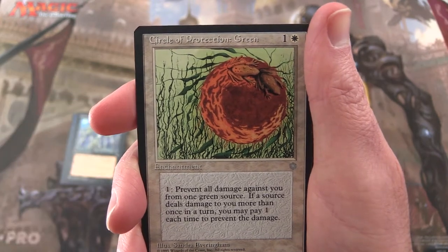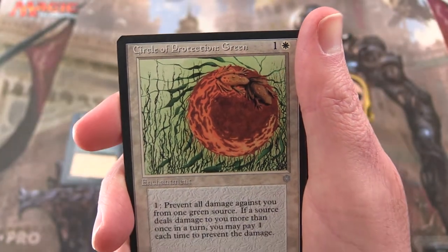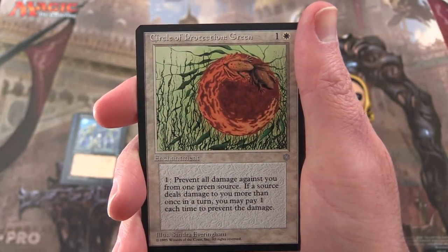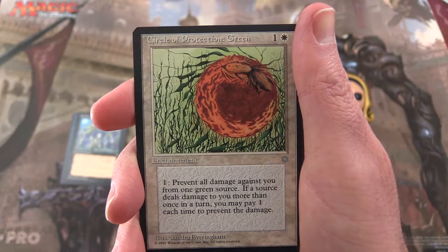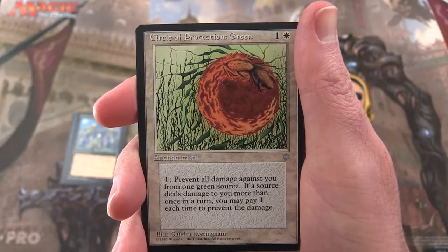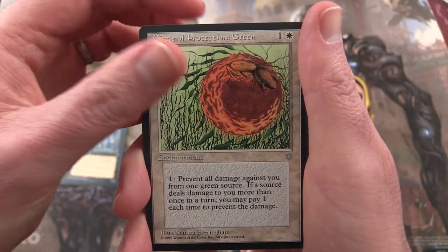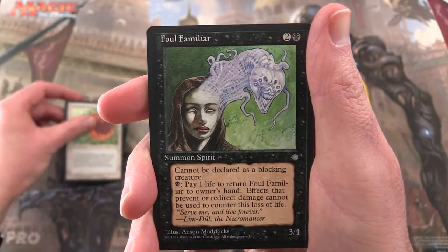Circular Protection: Green. Got some frogs. Pay 1 on the plains for an enchantment. It costs 1 to prevent all damage against you from one green source. If a source has damaged you more than once in a turn, you may pay 1 each time to prevent the damage. Very straightforward.